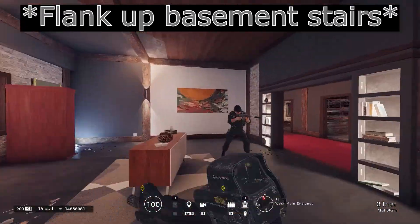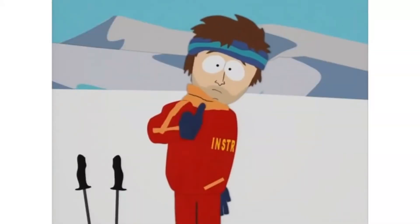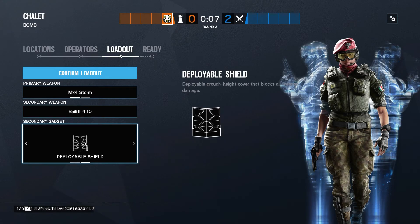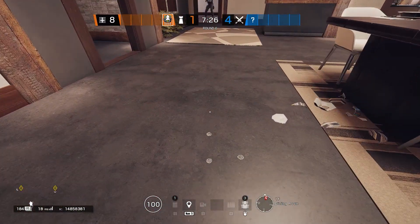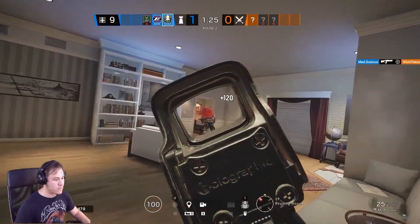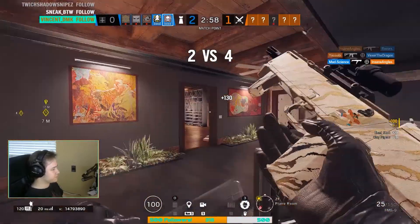Through the dining hatch, you can flank up basement stairs, escape to blue stairs, or get back to site in seconds. Between you, Castle, and Mira, attackers pushing from the north are gonna have a bad time. When the round starts, your setup is simple. Get to dining room and reinforce these walls, and in kitchen, reinforce these walls. Make sure to bring a deployable shield and set it up very carefully. Your Alibi player has to know what they're doing. If you don't have a great Alibi on your squad, I'd suggest running a different op with a deployable shield, like Smoke, Wamai, or Frost. Personally, I'd recommend Smoke, but really run what you're comfortable with.